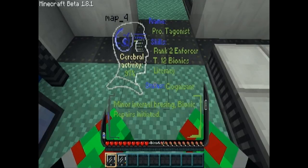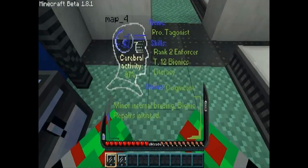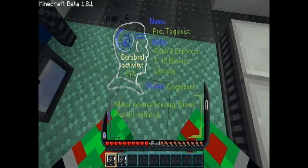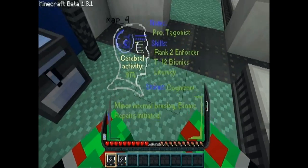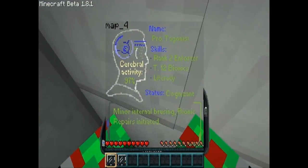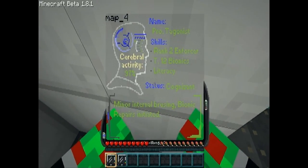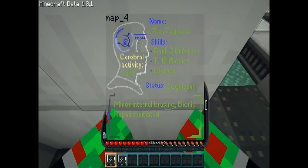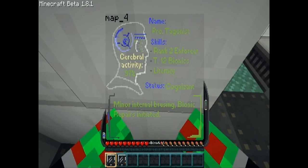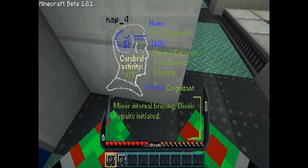Rebol Activity: 97% — I guess that's what happens when you wake up. I think that is anyway. Apparently this is map 4. Ranked to Enforcer T12, Bionics, Literacy, Status — Con Code — oh I can't even read that, but it's like Coginers, and I probably absolutely failed at that, but oh well. Minor internal bruising, bionic repairs initiated.